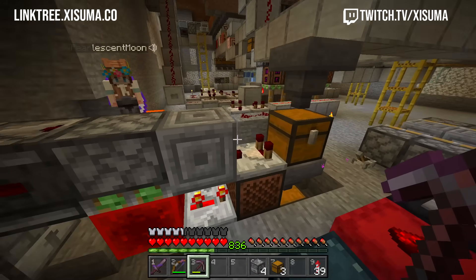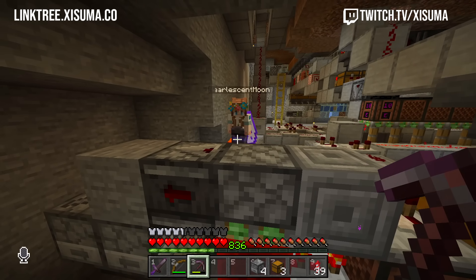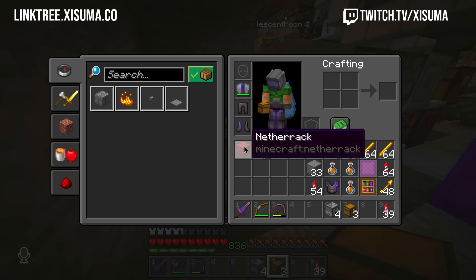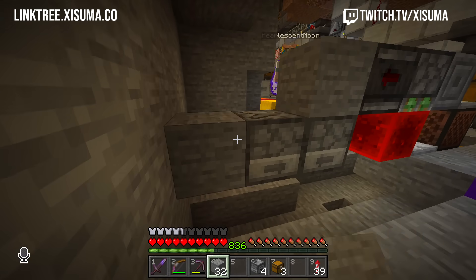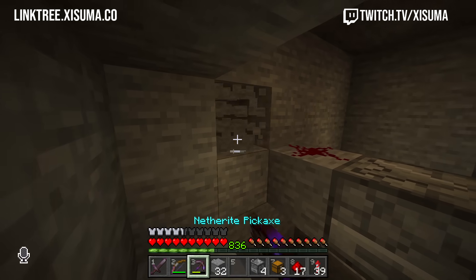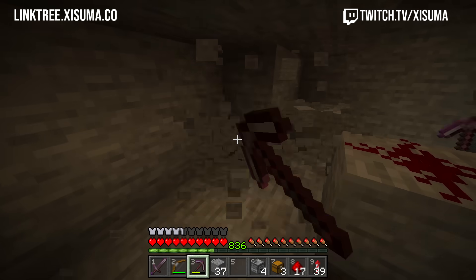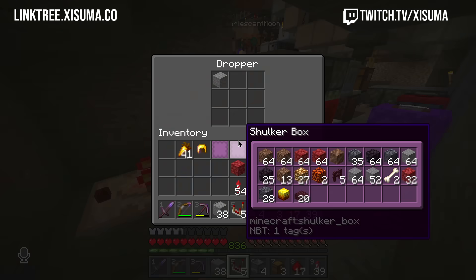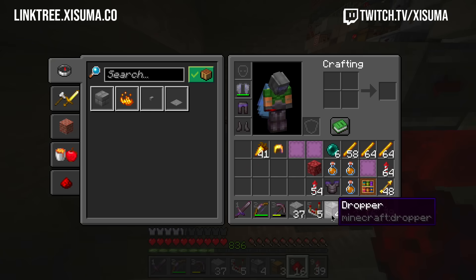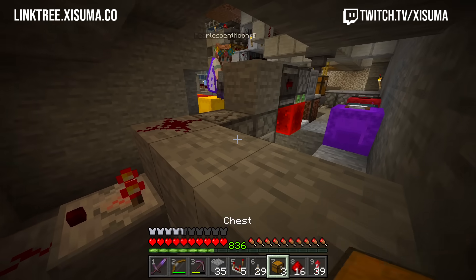Alright, that one worked. So the comparator would be on, then I need a way to run a signal back into the dropper to reset it. Is that a separate event? Yeah, that's on the reset. A redstone line that runs across this dropper here could possibly do it. You're going to have to put the comparator further out and run the redstone there. This comparator is creating a signal that you can work with because you've got the item in the dropper.